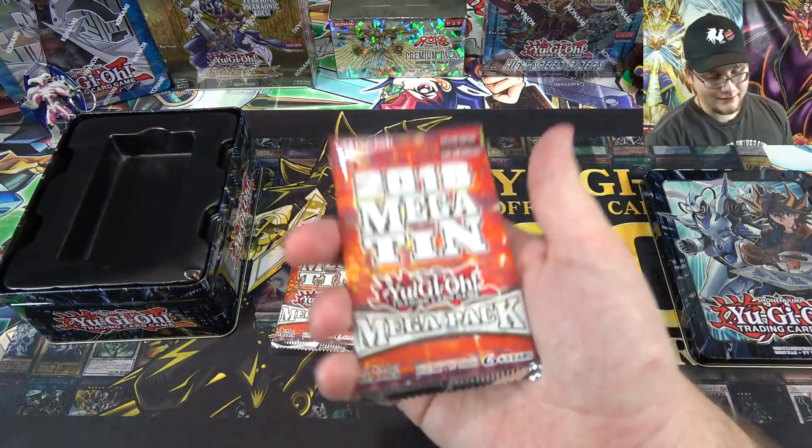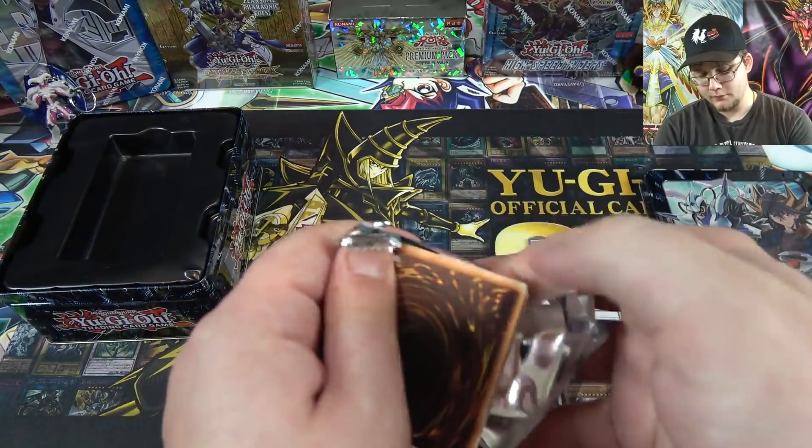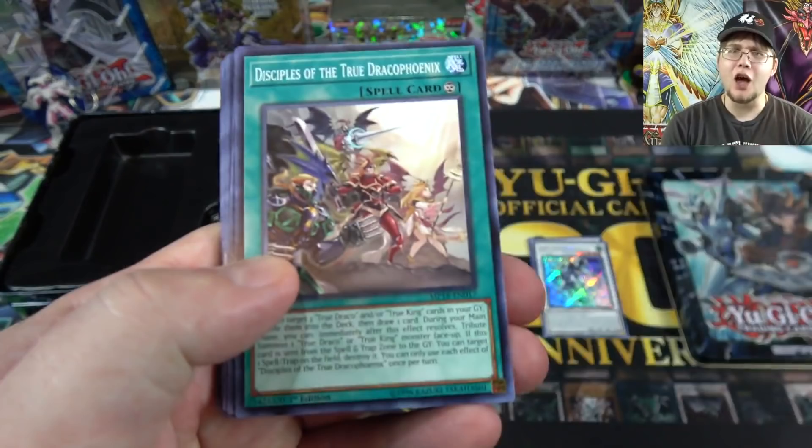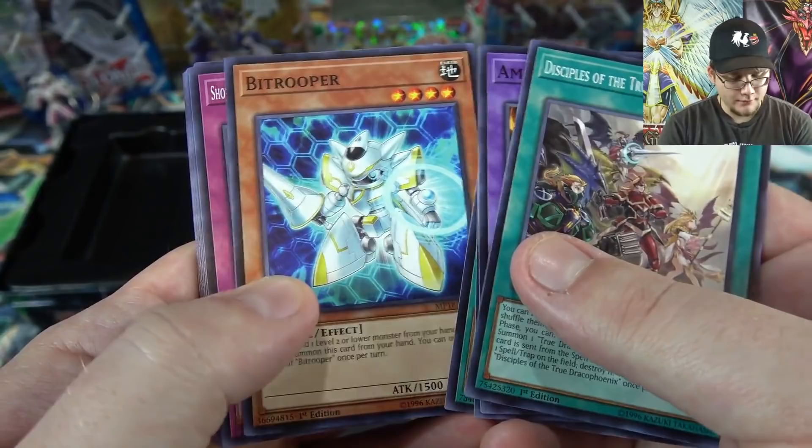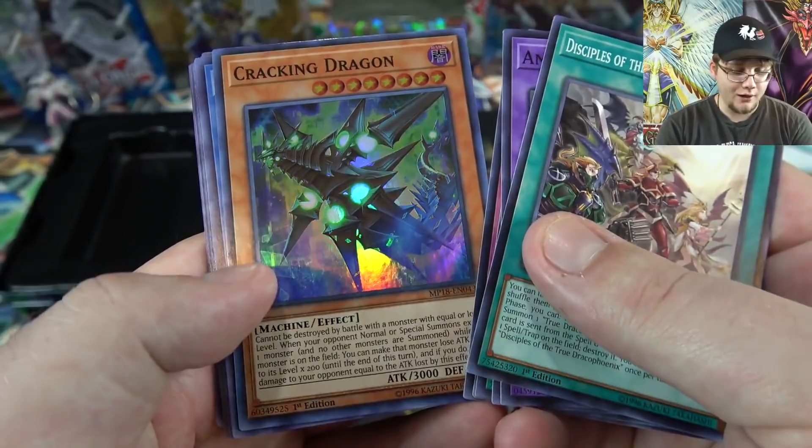They look pretty cool — I like the circuit board pattern they've got going on. Even commons and stuff have been reprinted too, so you're going to see a lot of them from the last four sets or so. We have Bit Trooper, that's pretty good, and Set Rotation — that was a good common. Starting us off with a Super Rare, we have Cracking Dragon. Not bad.